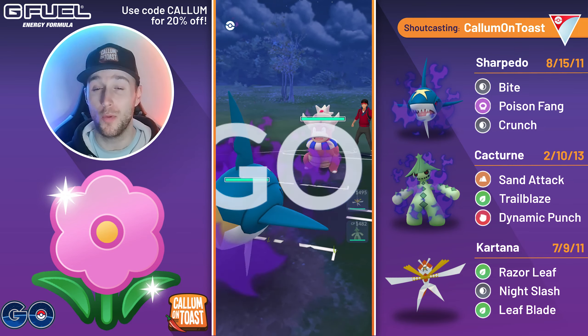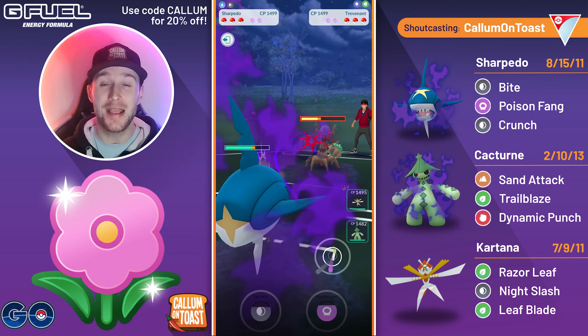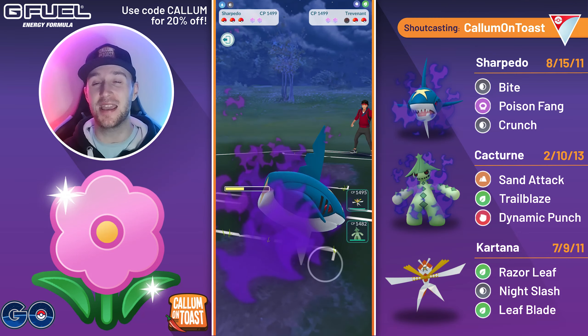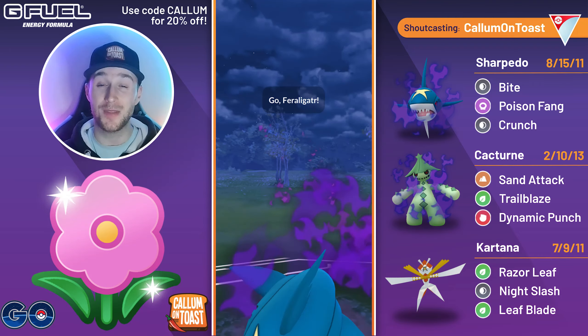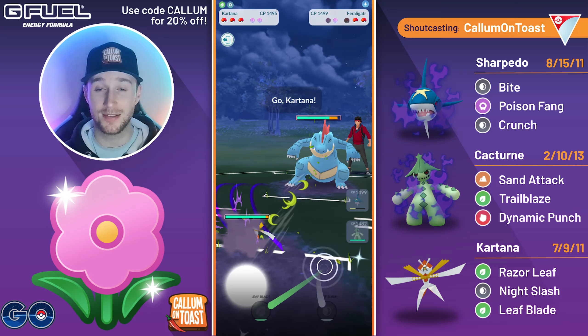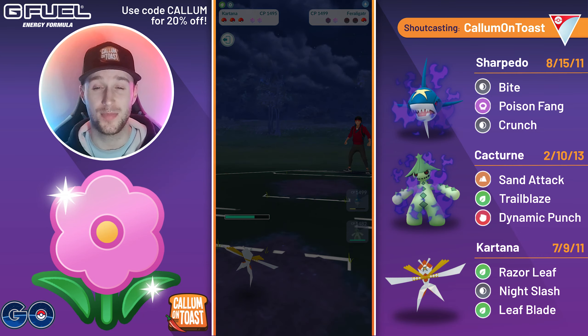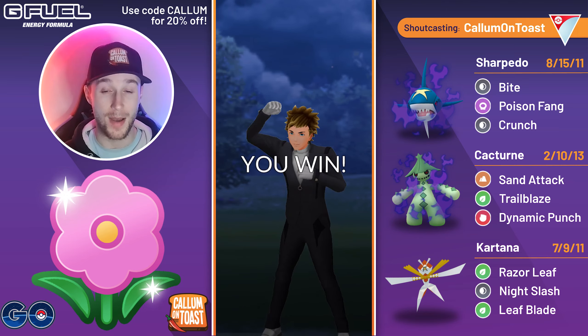Into the next game — an amazing lead — we lead Sharpedo into a Confusion Slowking. The opponent safe-swaps into Trevenant and they don't even make it to a Seed Bomb. We get the full farm down, and they've got a Shadow Claw Feraligatr in the back. Sharpedo could possibly just fully sweep the entire team, but I swap into my Kartana, get the Razor Leaf farm down, and the opponent just concedes the match there.